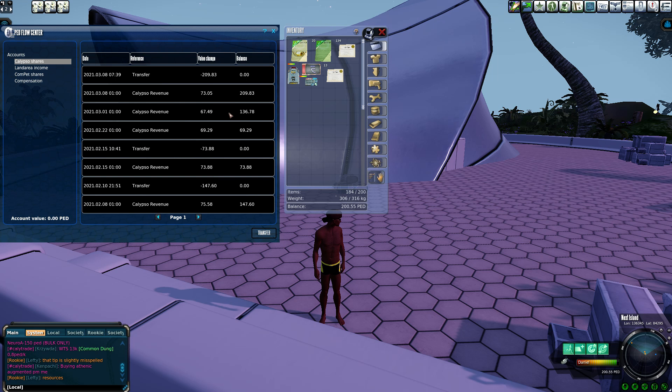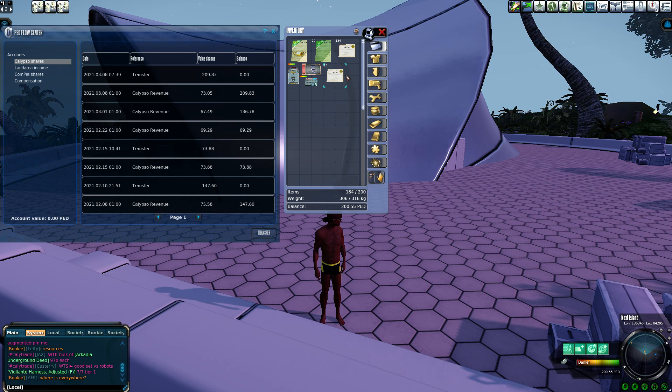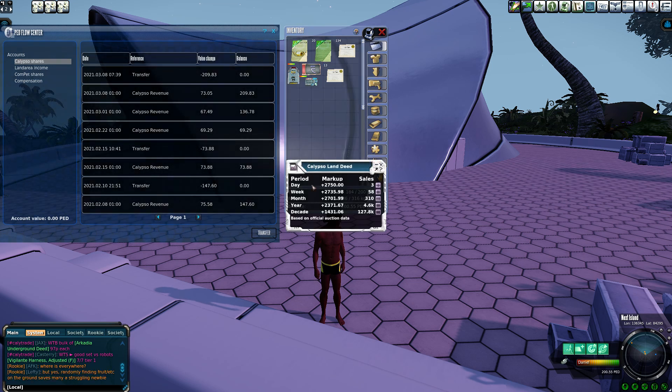You can see we're still sitting around an all-time high for CLD — Calypso Land Deeds. Those are paying quite a bit per Deed. I've got 20 Deeds, which is a lot — I did not buy them at their current prices. Let's take 73.05 as a rough average; you can see 69, 73, 75, around 72. Let's say 72 is the average payout. Divide that by 20: we're getting about 3.6 PEDs per deed per week. Multiply by 52 — you've got 187.2 PEDs returned on these Calypso Land Deeds annually.